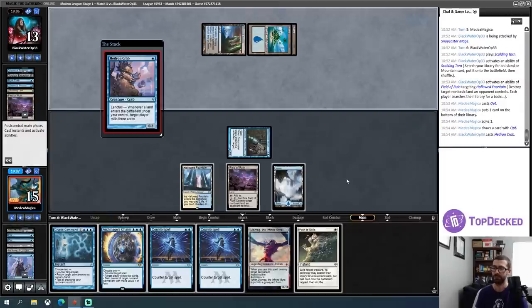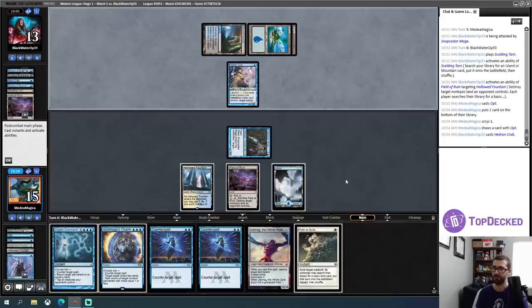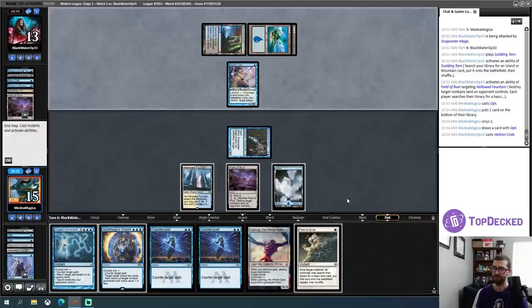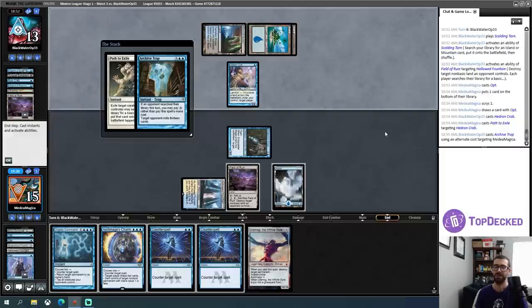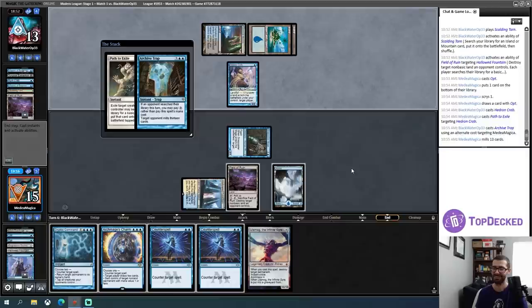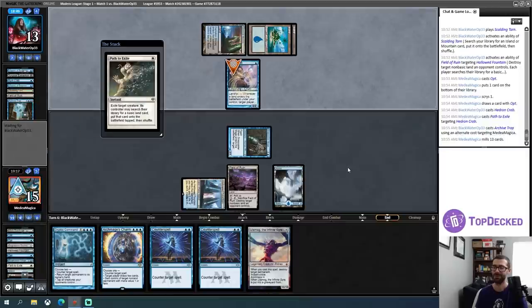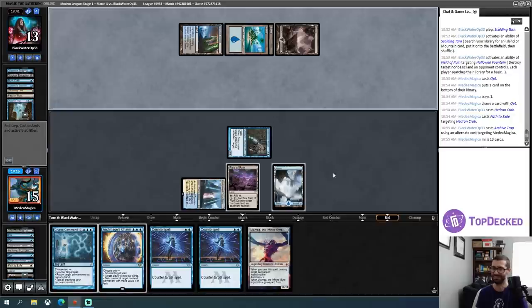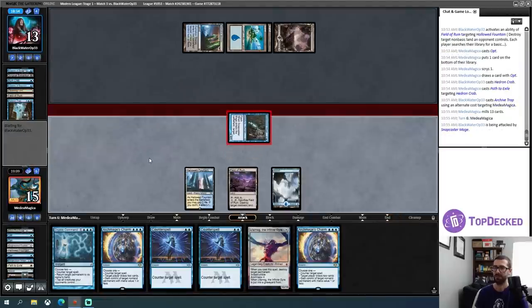Crab is fine — I'll answer that with a Path. I really thought we were setting up Archive Trap. I guess not — in which case I will fire off a Path. If I had passed priority, we would have just gone to my turn and they would have lost the chance to do that — that is so utterly confusing to me. That's the whole reason I did that. Alright, send in the Snapcaster Beats.